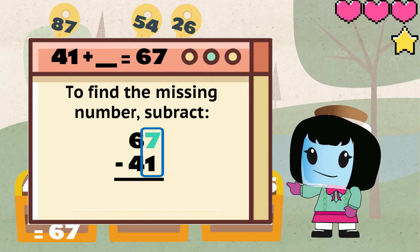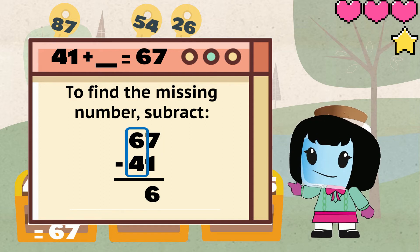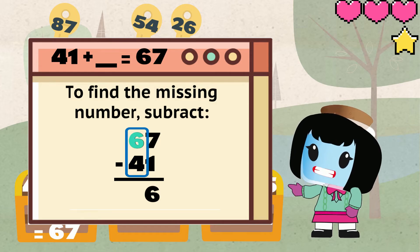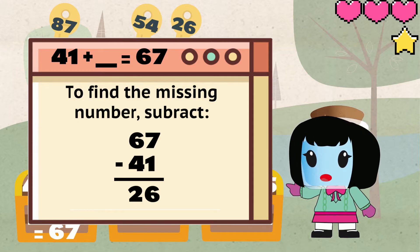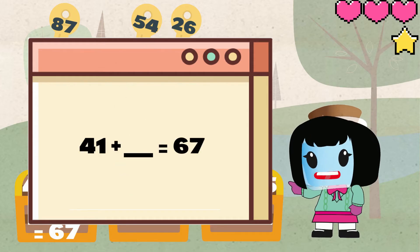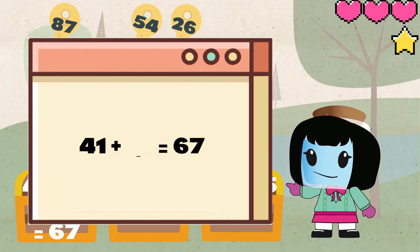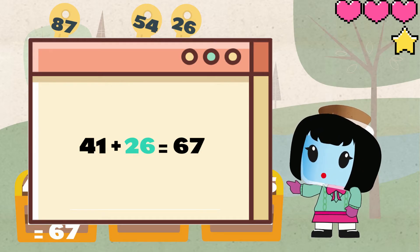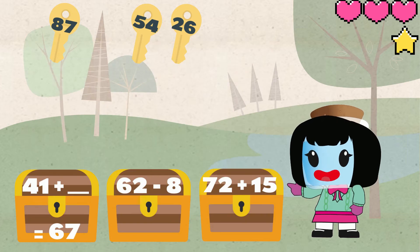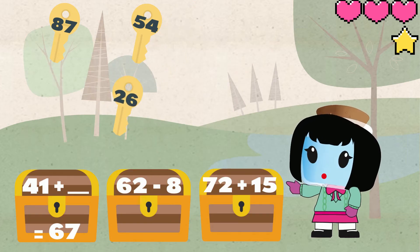7 minus 1 equals 6. Then subtract the tens place. 6 minus 4 equals 2. When we put that together we get 26. So 41 plus 26 equals 67.